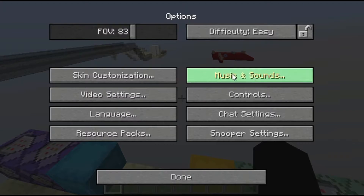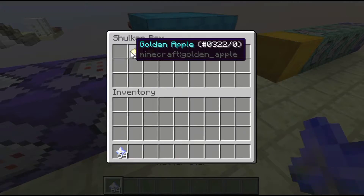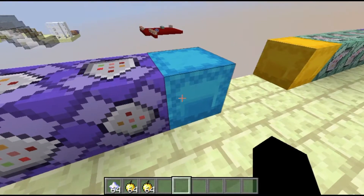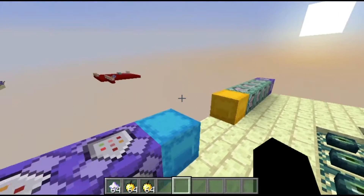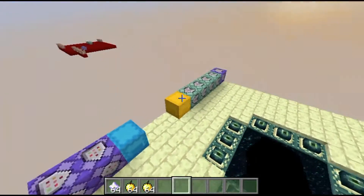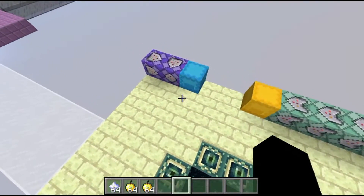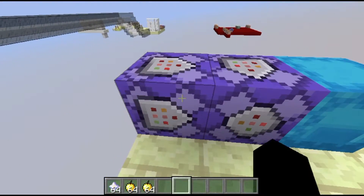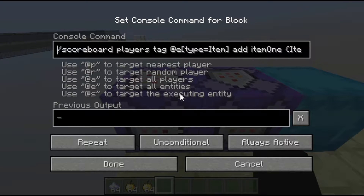You could tweak that number as much as you want — it's a fairly simple recipe and it works really well. So let's take a look at how to create this yourself. First off, how many command blocks do you need? You're going to need three repeating command blocks and four chain command blocks. We'll go over everything you need for them, but we're going to start with the first two repeating command blocks.